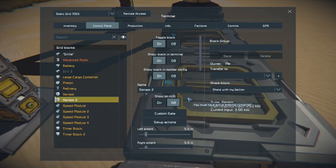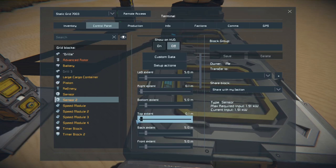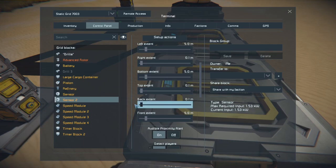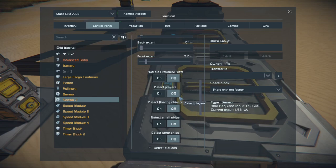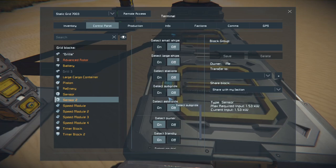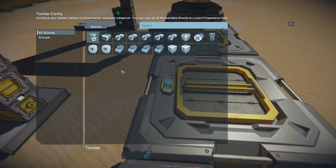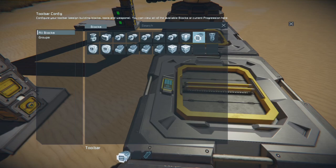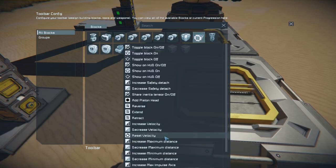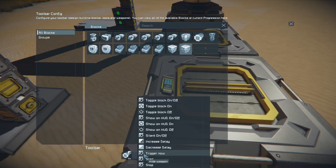It might get confusing with the sensors and timers, but that's a good thing about having a video — you can always play it back if you need to. I'm setting the second sensor to the exact same settings as the last one: get rid of the left, right, and back extent; switch off detect players; get rid of the proximity sensor because it's annoying. Detect owner has to be on, detect subgrids has to be on — those are the only two that are really mandatory for this thing to work. Then we set up these actions and it's basically a repeat of the first one: increase maximum distance on the piston, then toggle timer block two, and we're going to have it start because we're starting with a delay.